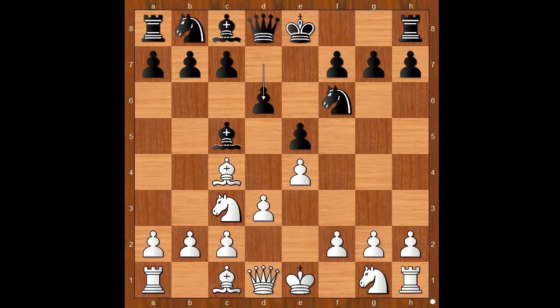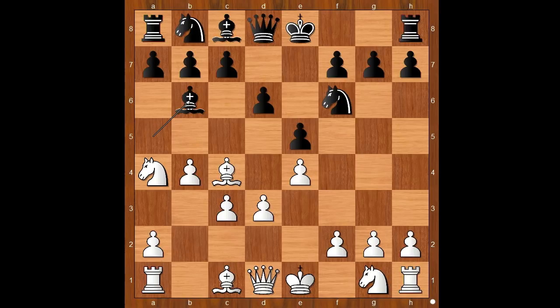Alapin would like to play the Vienna game with f4, but black's dark-square bishop is discouraging it. So we have Knight to a4, hunting the bishop. Bishop to b4 check, c3, Bishop to a5, b4, Bishop to b6, and now Knight takes on b6. The bishop did not escape its destiny. A-pawn takes on b6, and now f4 as planned.